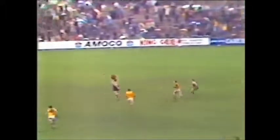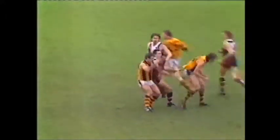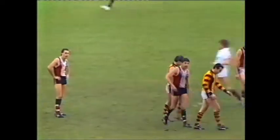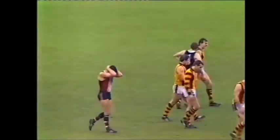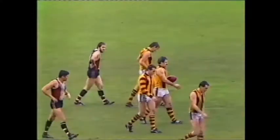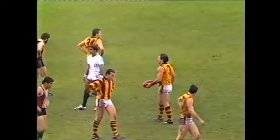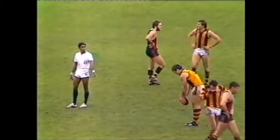Matthews puts the boot and drives it through for another goal to Hawthorn. Loveridge can see it opening down there. Kennedy sets himself to take the mark, being told by Matthews to leave it, which he does. And Matthews takes the mark. How do you beat him? How do you beat him? The little champ. Three goals he's kicked.